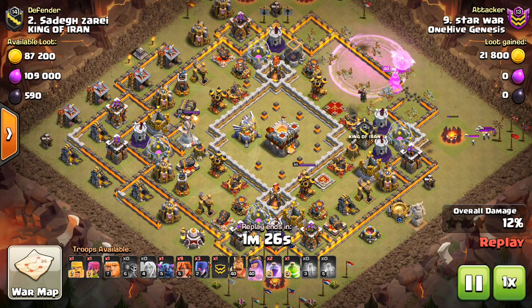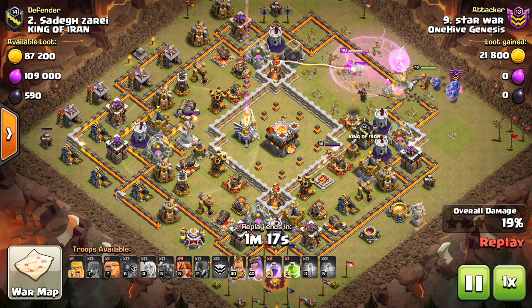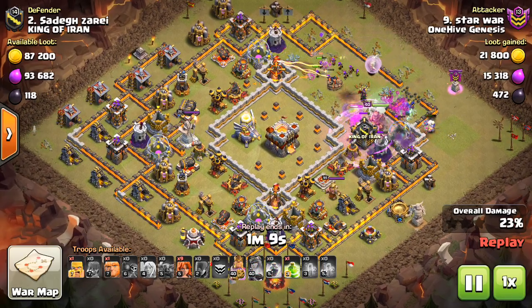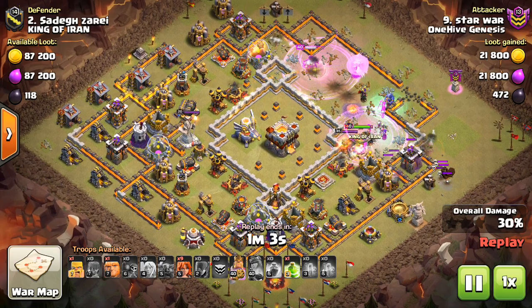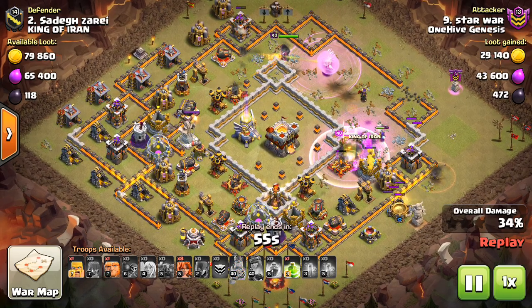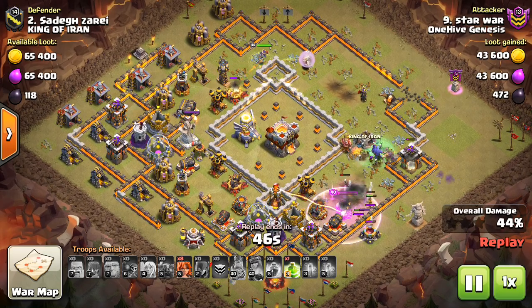This was a cool attack. The Queen almost goes around the wrong way but she doubles back — which oftentimes is what ends up ruining an attack — but in this case it worked out because he wanted her to enter the base and she does. Sending in a Pekka, Bowlers, and Witches. I like the combination — the Pekka just for the damage, the Witches because there's no Inferno Towers. Pops the Queen's ability, she just barely gets that Inferno then has the Rage. As soon as she takes out the Inferno she can create the funnel. Everything went in at the same entry point, which was kind of cool.